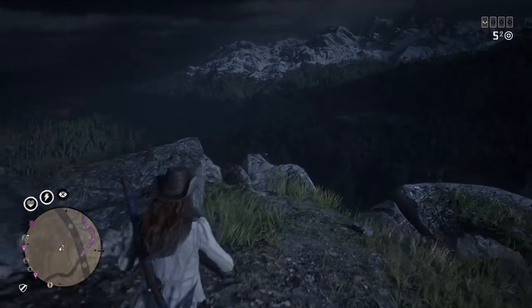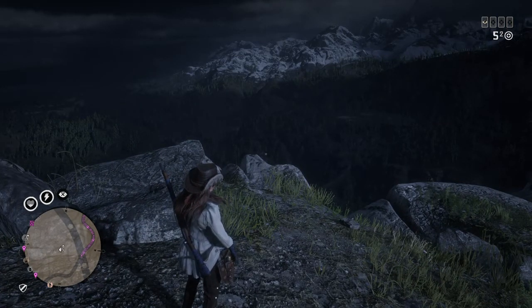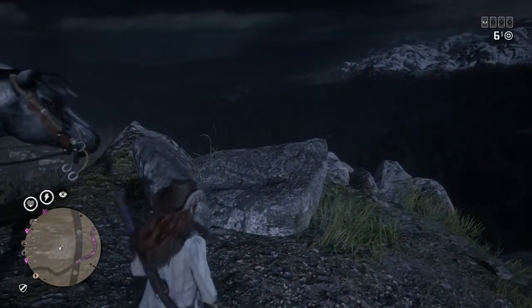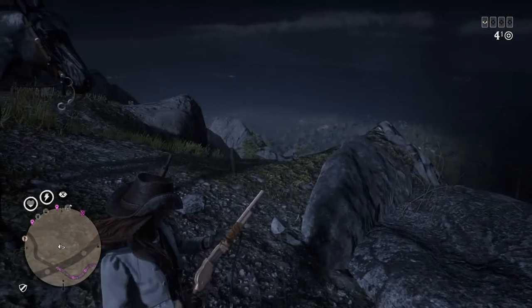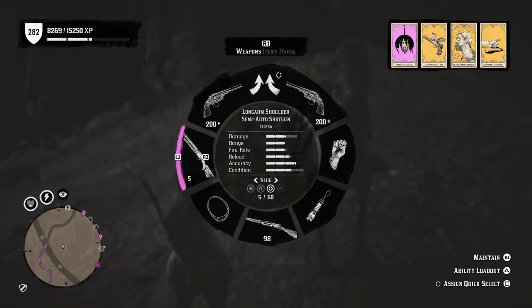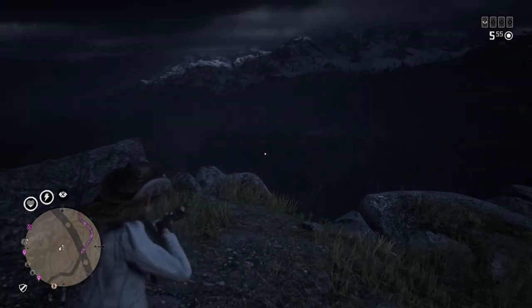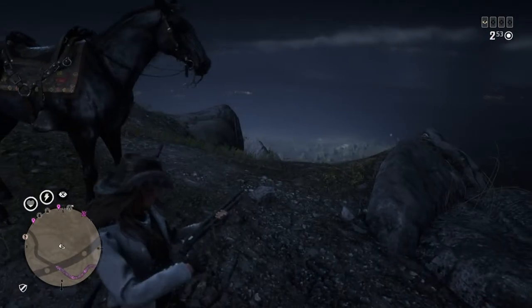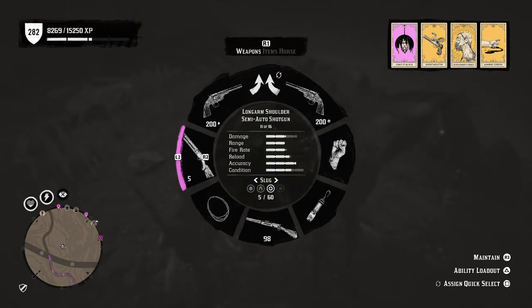The semi-automatic shotgun doesn't hold many bullets, so make your shots count. The reload can be a 50/50 situation — as soon as you run out and start reloading you could be dead instantly. The repeating shotgun is okay for close range, but I'd say the double barrel is better at close range than the repeating shotgun. Maybe the pump action can get the job done quicker — it's up to you.